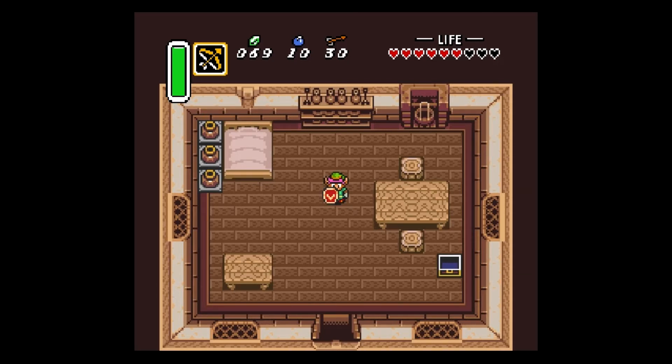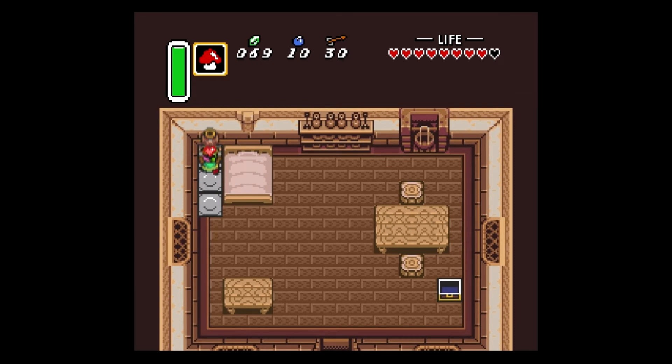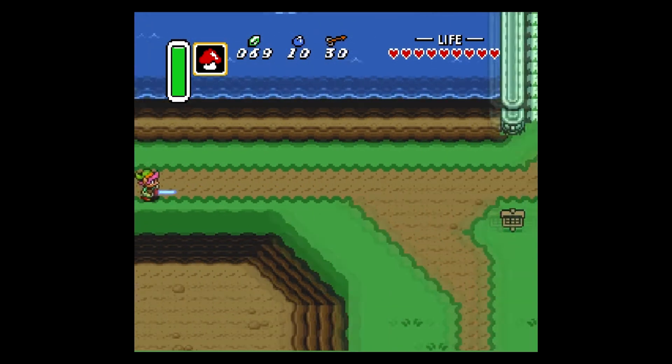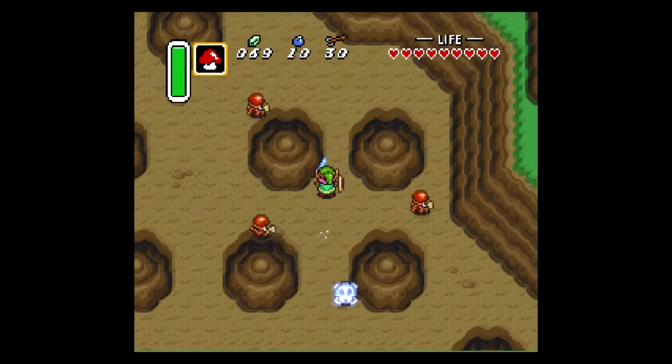Hello everyone, welcome back to A Link to the Past. Last time we got the Master Sword — as you can see in the equipment we have Power 2 on the sword. We also have this mushroom, and what we're supposed to do is save Zelda, but I don't really want to do that yet. I want to do a bit of side questing and get as many heart pieces as possible, and give the magic mushroom to the old lady so we can get the magic powder.